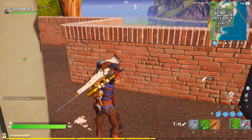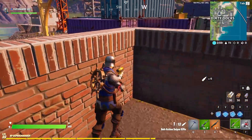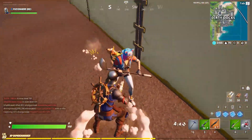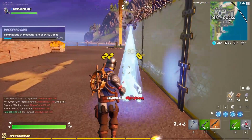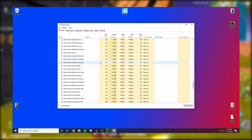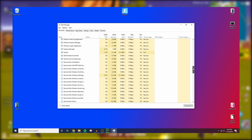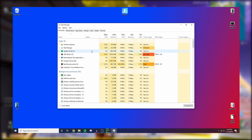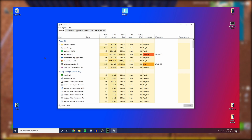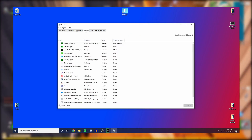Number two: close all background apps and get your processor focusing on your game. There are always a bunch of apps running in the background of your computer that take up performance and make your game run worse. Head over to Task Manager and scroll through the list — there are a lot of programs in there. I actually have fewer than most because of the tricks I'm about to teach you.